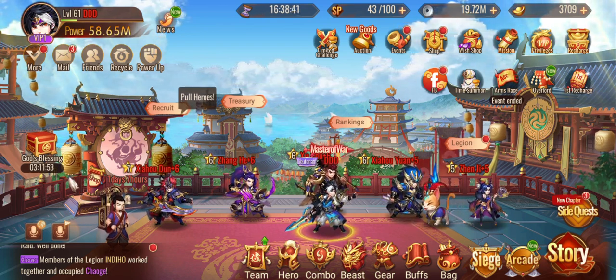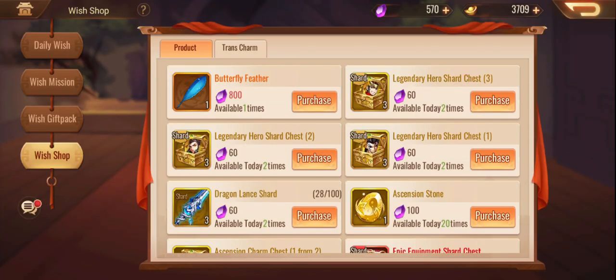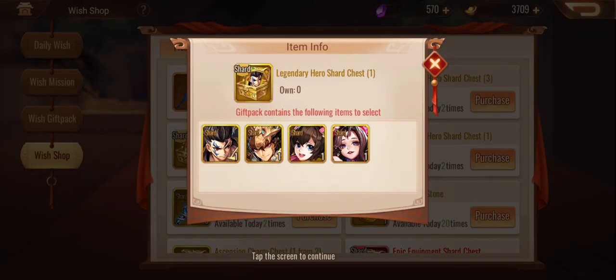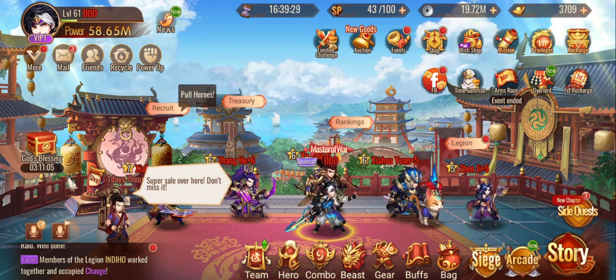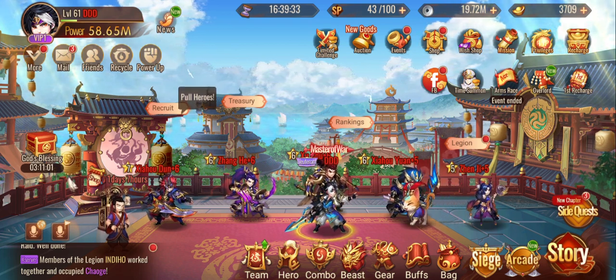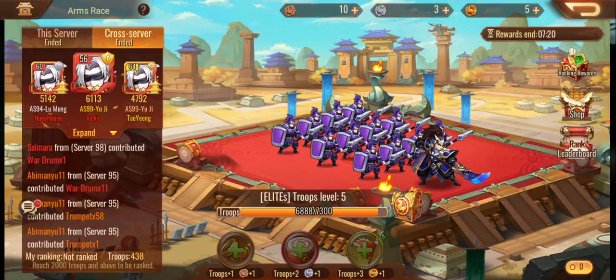In terms of your wishing shop, I noticed you've got some Yangwei shards and Gao shards in the bag. You can go with Gao, you can go with Yangwei, or both at the same time — you do have enough wishing shop shards and stones. Don't purchase the butterfly feather, it's a trap. There are strategies to get it free via RNG. Focus on buying Yangwei and Gao shards because they're the quickest ways to get a legendary within two months.